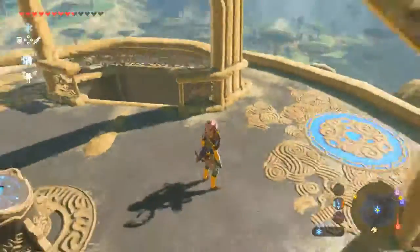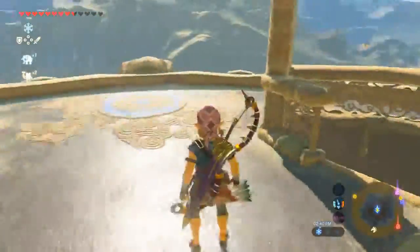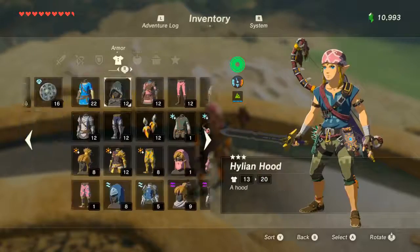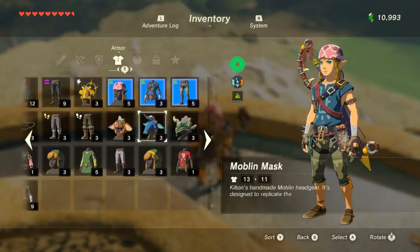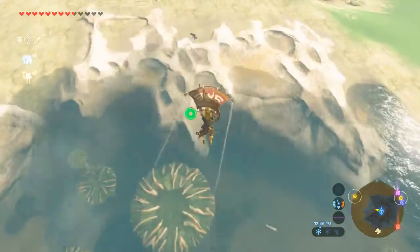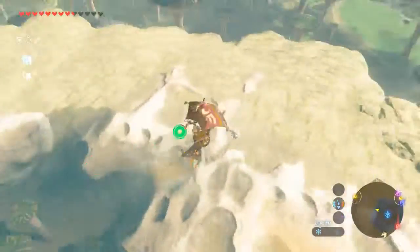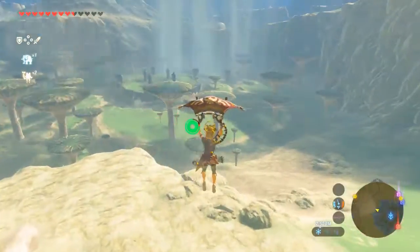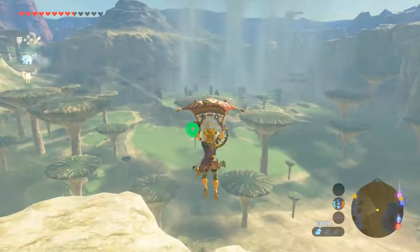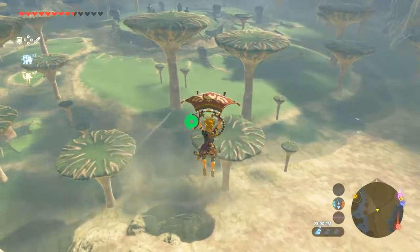I'm gonna go ahead and get that, but before we do that I mentioned I was gonna do the Thundra Plateau, so I'm gonna go ahead and put on my Thunder Helm so that I am lightning proof, and let's go fly right on over there. Or Thundra Plateau or something like that — I don't remember what it's called. We'll find out when we get there.